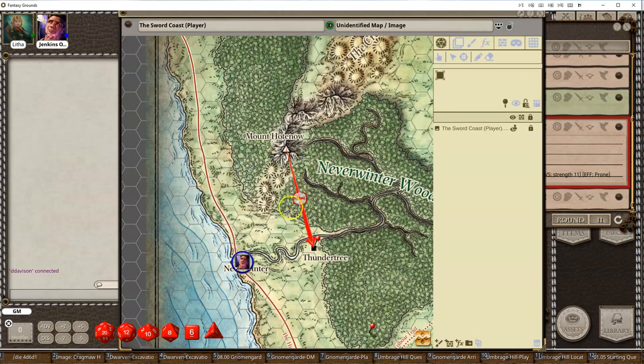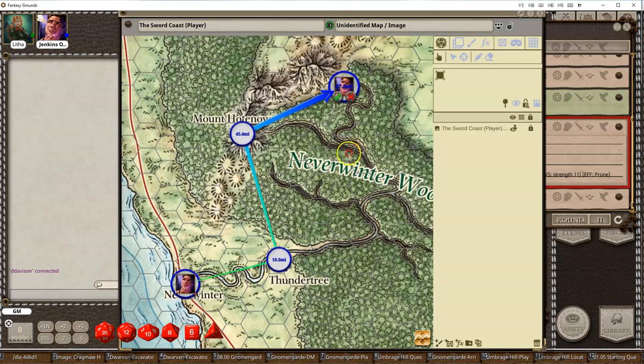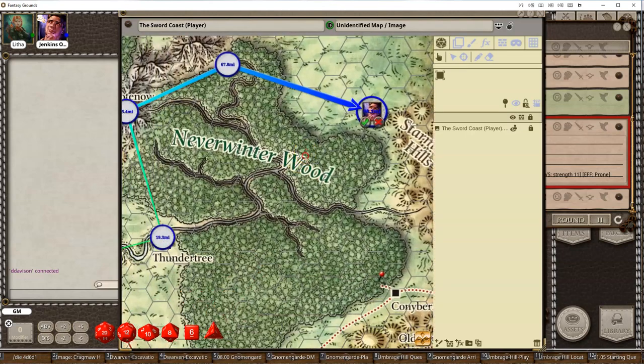The other thing you can do, if you have a player token on the map, you can use that to basically allow the players to move. The players could basically plot out and say, okay, we want to go here, and then after that we want to go here. So they're going to move to here, and then from here they might move up to this area and then over and then around. That's 98.1 miles for that whole trip.